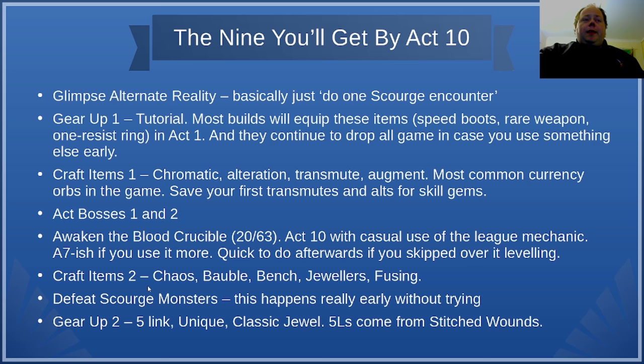Chaos Orbs ironically don't have that much utility in crafting. They're mostly used by endgame players not to scramble mods on an item, but to augment endgame maps via purchasing upgrades from an NPC called Zana that you'll meet shortly after completing Act 10. Defeat Scourge Monsters is next, and this one happens really early in progression without even trying — I had this in Act 7 as well. Even if you don't do Scourge much, you'll get this quickly once you start engaging with it at all.